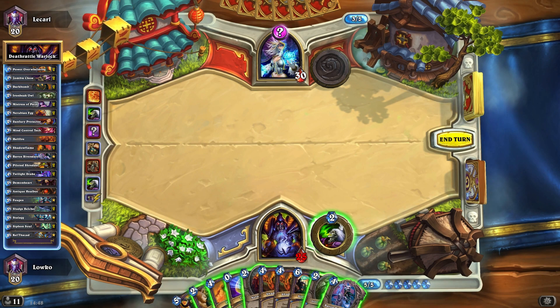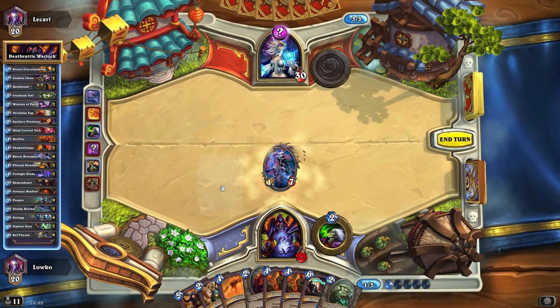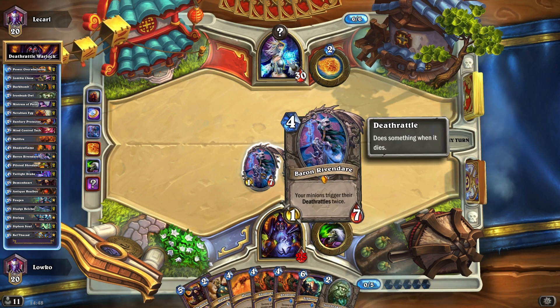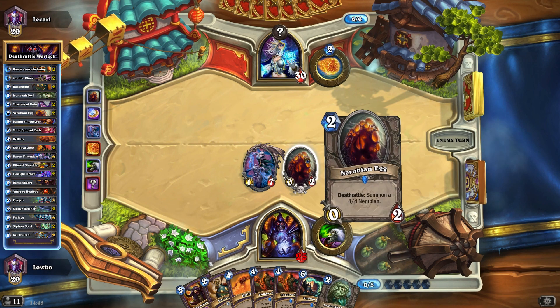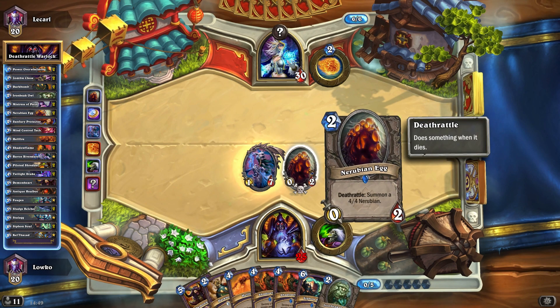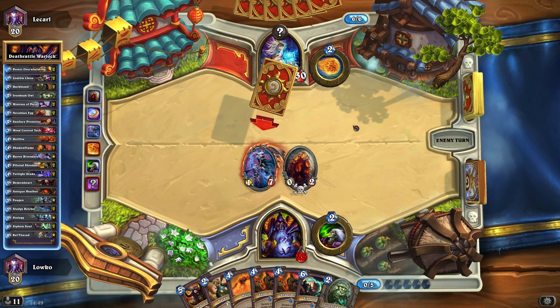We're gonna have to start playing stuff here. I'm actually gonna play Baron Rivendare and then also coin out the Nerubian Egg, just to make sure that we get some things up on the board. Baron Rivendare obviously makes sure that all the death rattles trigger twice, so it's gonna be interesting. Ideally I would also make sure this egg is gonna pop very soon — we could even kill it with the Demon Heart if we really want to, but I'd rather not.